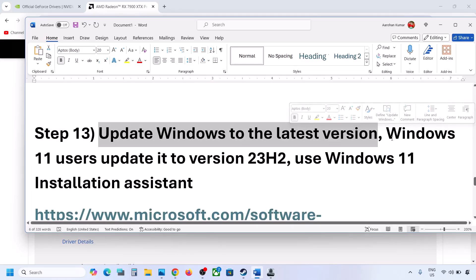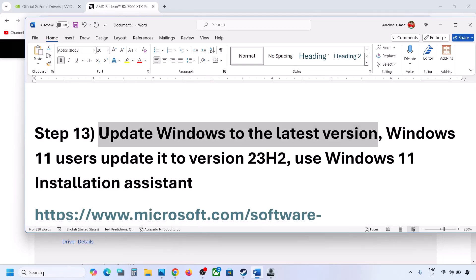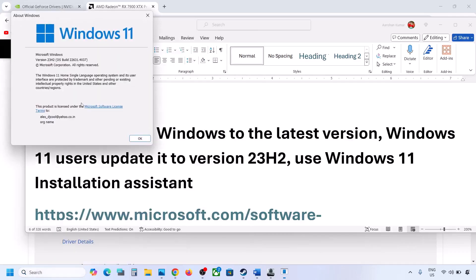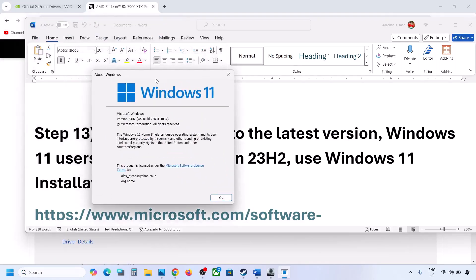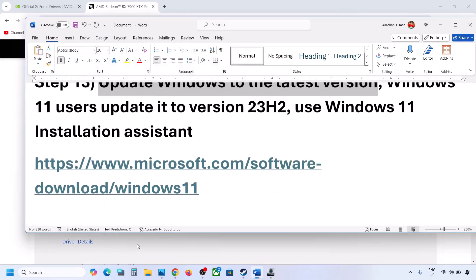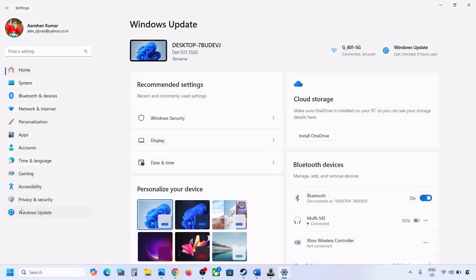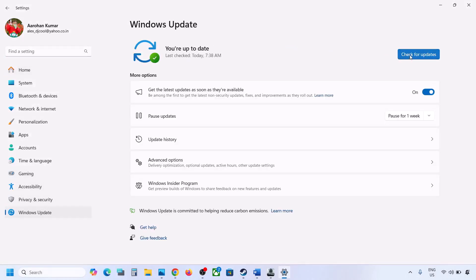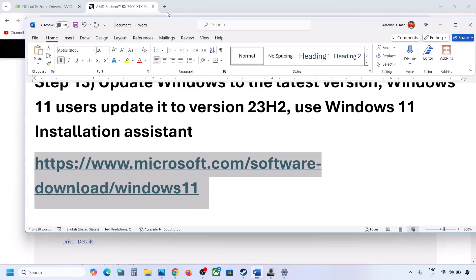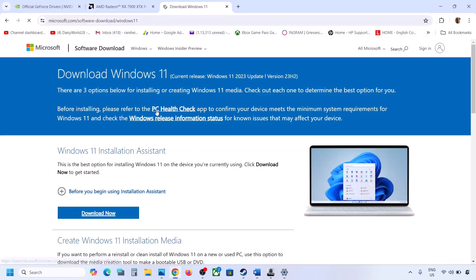The next step is to update Windows to the latest version. Type winver in the Windows search box to check your current version — make sure you are on 23H2 or later. Open Windows Update in Settings, go to Update and Security, and check for updates. Once all updates are installed, restart your computer and check.